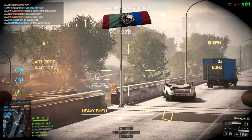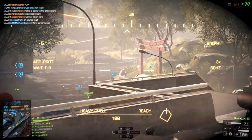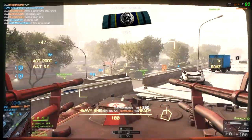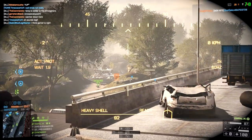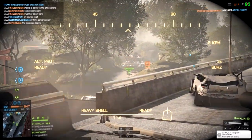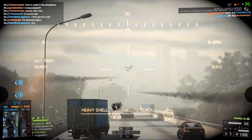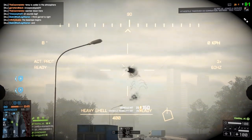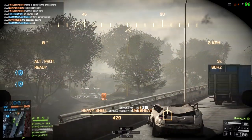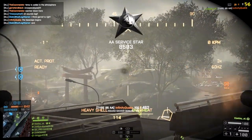Your GPU could be — you could have quad Titans in your computer, pretty much the most graphical power you could possibly have, that's 24 gigabytes of RAM — kind of frightening. But it would do nothing for you in terms of playing games if you didn't have a CPU that could send tasks fast enough. So having a really good processor comes into play. No matter how good your GPU is, if your CPU is going to bottleneck it — in other words, limit it — it doesn't matter. So basically what Mantle does is it allows your CPU to more efficiently tell the GPU what to do.